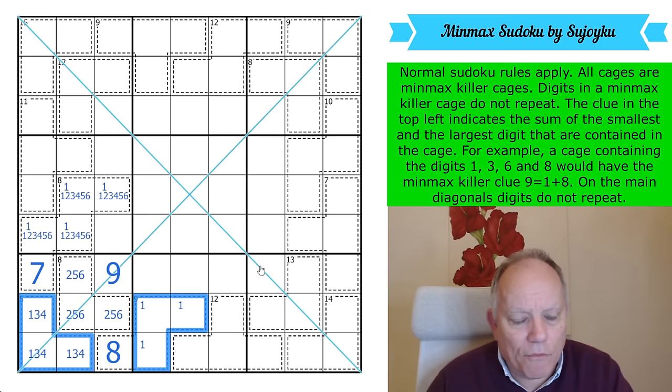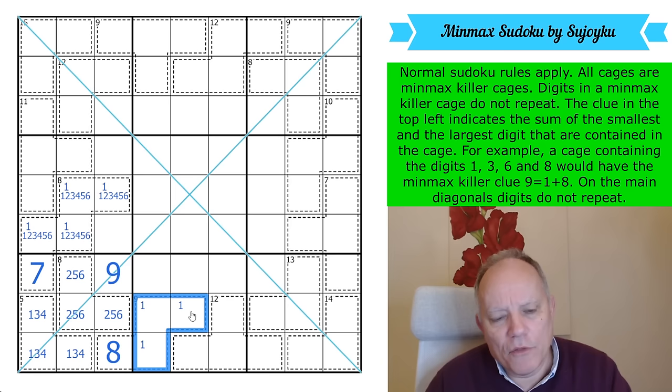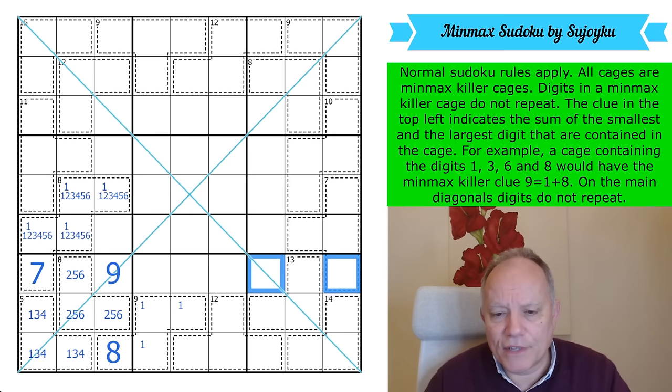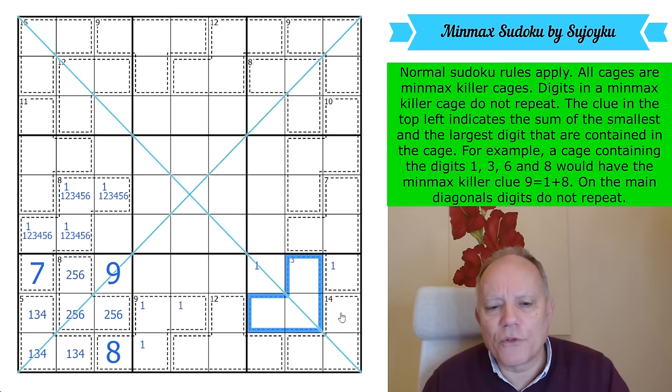The x-wing on 1s means: there is a 1 in this group of cells in the 9-cage, and we've proved there is a 1 in this five-cell cage — that's going to use up the 1s in rows 8 and 9. So the 1 in row 7 can't be in either of those cages; it must be over here. Also, 1, 2, and 3 can't be in the 13-cage, and 1, 2, 3, and 4 can't be in the 14-cage.